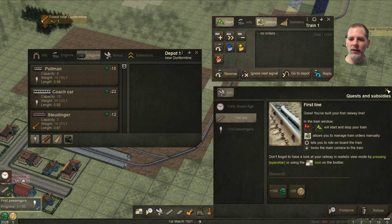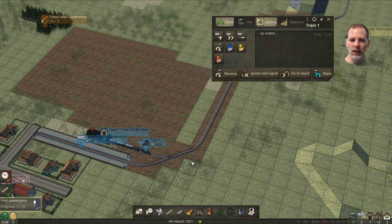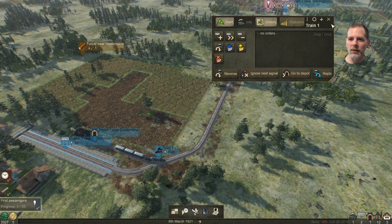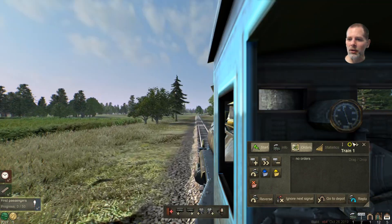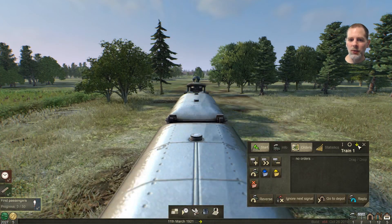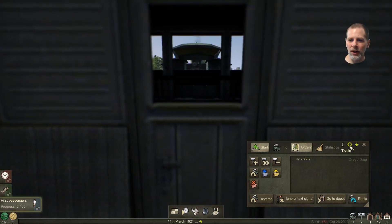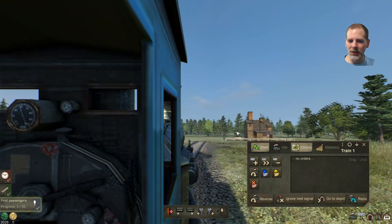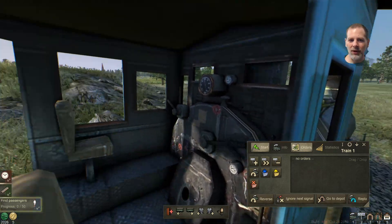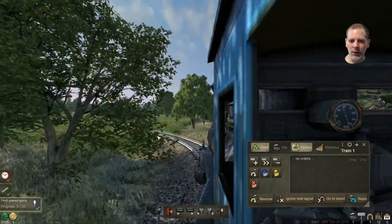Let's close this for a second and ride our train. Let's start it up and check the statistics. Oh, you can rename it — and that changes where you are on the map. So we can go on the train and there are different camera views. Nice — we're going over that little hill! We can go back to the other side and see it from that angle. That's pretty neat.